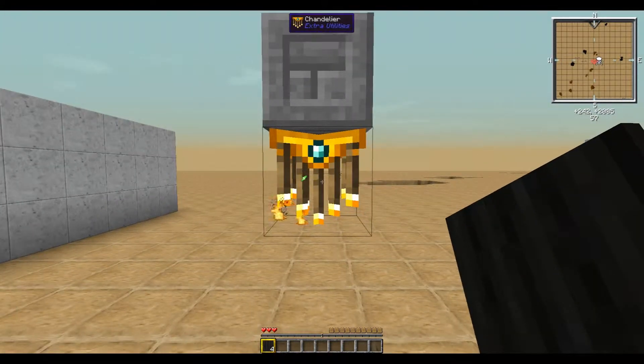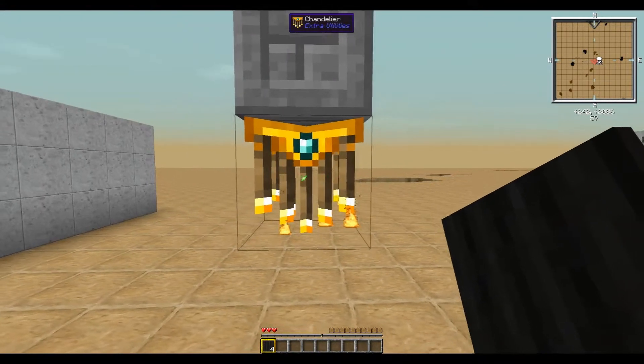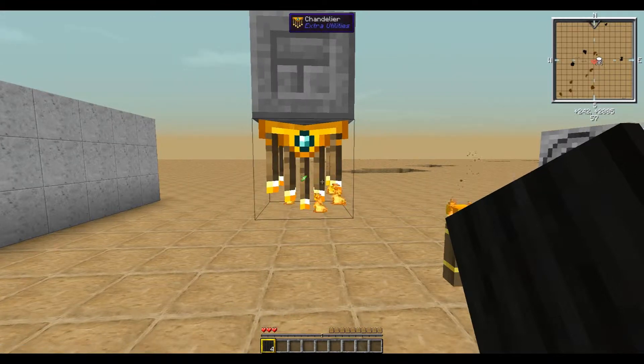Next up we have the Chandelier. The Chandelier produces a light level greater than Torches and Glowstone. It will also prevent all mobs from spawning within a 16 block radius.